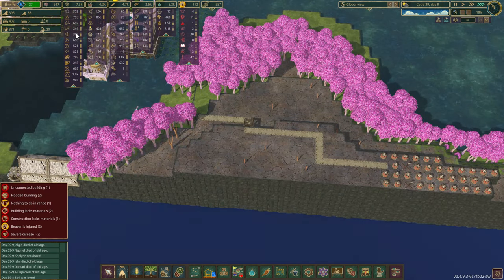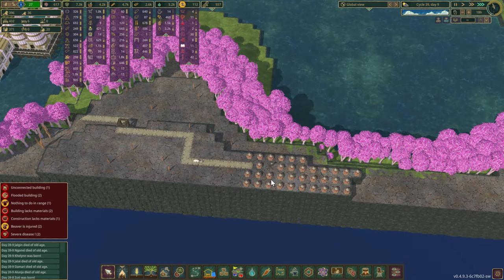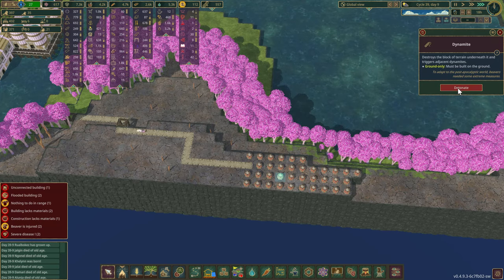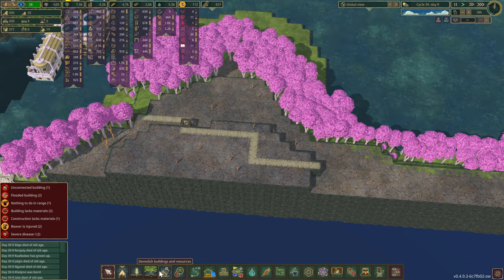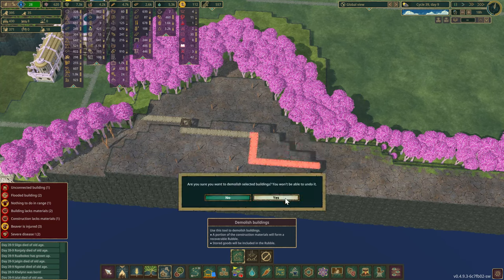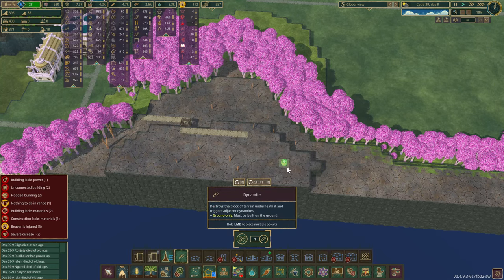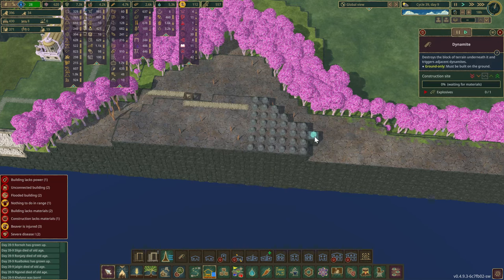Are we out of explosives? No, we've got explosives, they're just being slow. There we go — one step closer to getting our next balloon platform area situated. We are good.